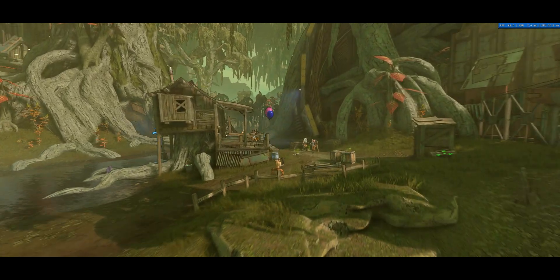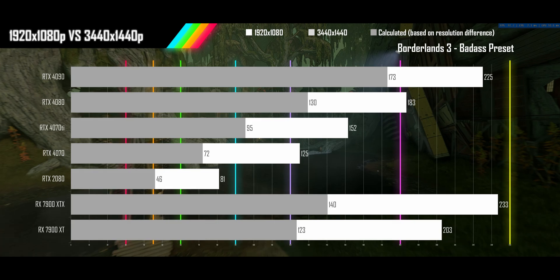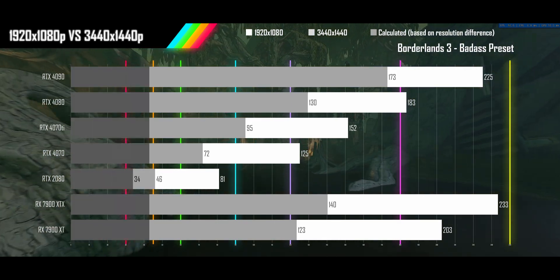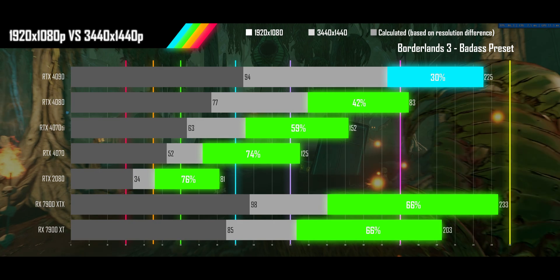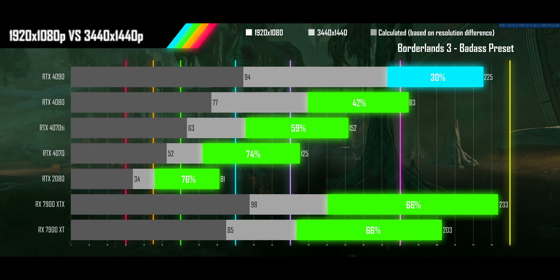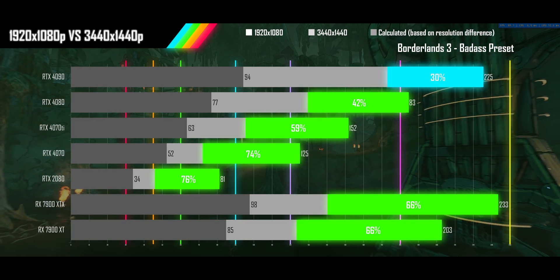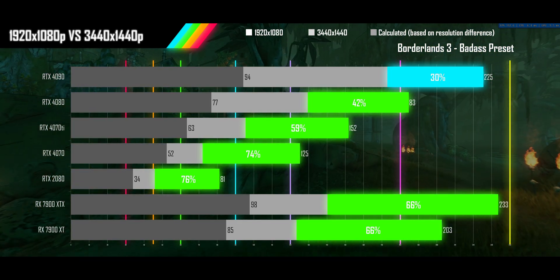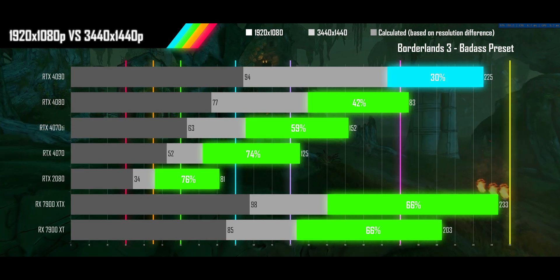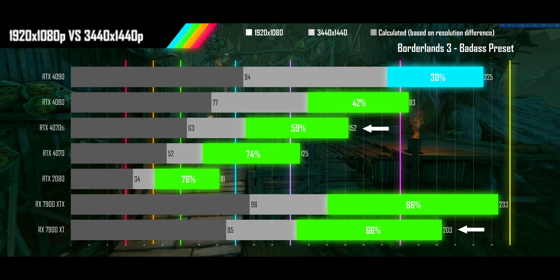Next up is Borderlands 3 on its badass preset. We see all GPUs performing in the expected scaling range, with the faster GPUs seeing less scaling than the weaker ones, just as you would expect from increasing the resolution. Upgrading from a 2080 class GPU at 1080p, you would need a 4070 Ti or 7900 XTX to beat its performance at ultrawide 1440p.